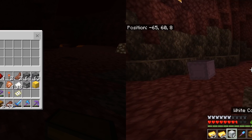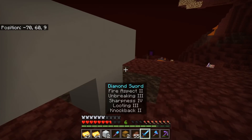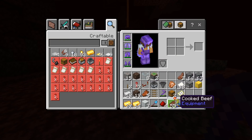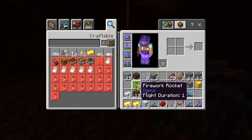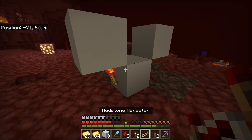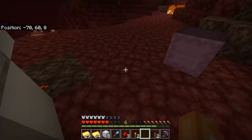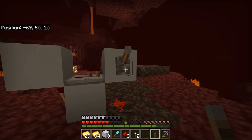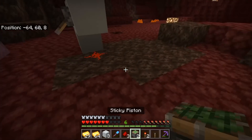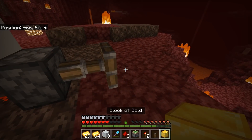Step one: grab your solid blocks of choice and place them in this formation, then remove the middle block. Next, grab your redstone, torches, repeater, and levers. Place redstone at the front, a redstone torch on the back of the block, and a redstone repeater facing the correct direction — it will make a little clock. Then place a lever on the side to stop the clock. Next, grab your piston and place it just there, then grab your block of gold or ore and place it on the front of the piston.